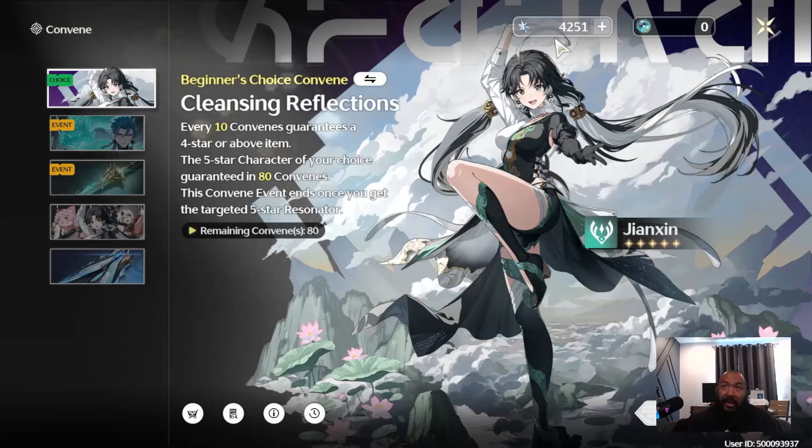Testing this out while playing completely free-to-play, you can see how much Astrite I have — I haven't spent anything at all. The only thing I spent was 600 Astrite testing how much it costs to refill your energy or stamina. So technically I've made 4,851 Astrite just from playing the game for free. I'd imagine once I finish everything, it'll probably be between 10,000 and 15,000 Astrite, which means you can definitely hit a pity or two just from the free resources they give you.